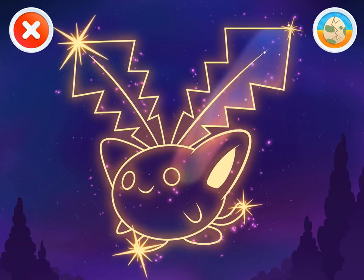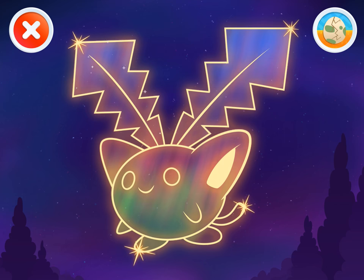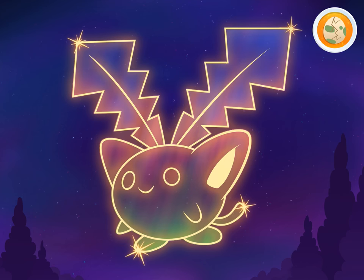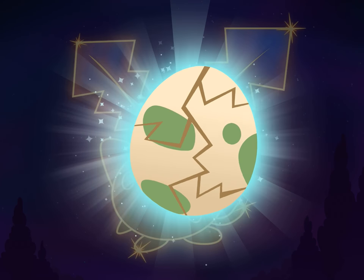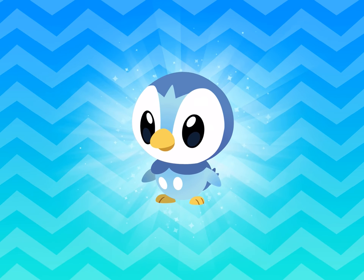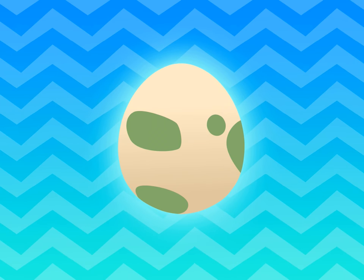Look! That looks like Hoppip! Now use your finger to color it in! You did it! That looks just like Hoppip! Your egg is hatching! Wow! You hatched Piplup! Now you can play with it in the playground! Nice going! Here's a new egg to hatch!